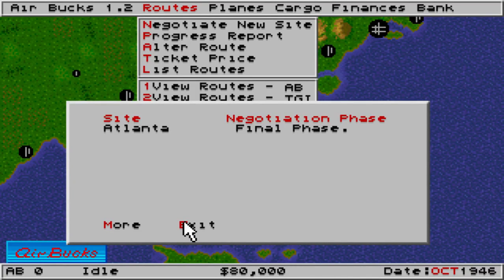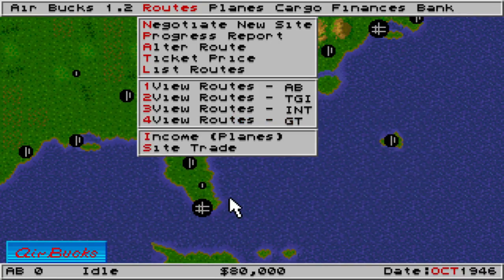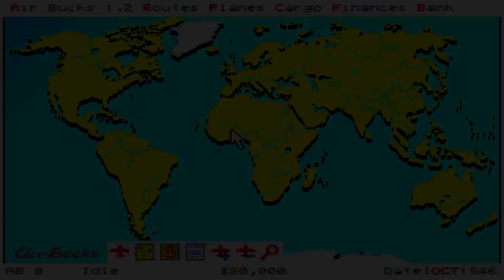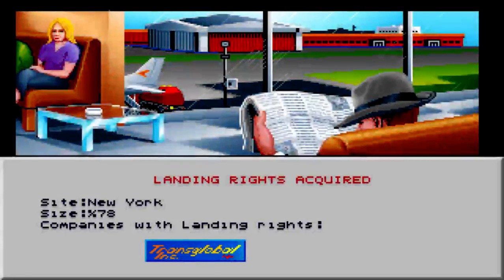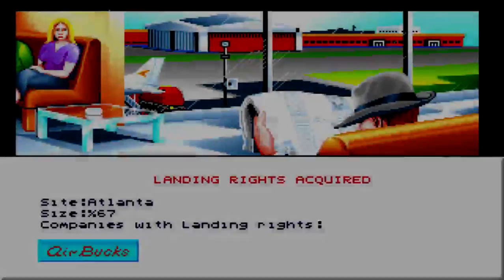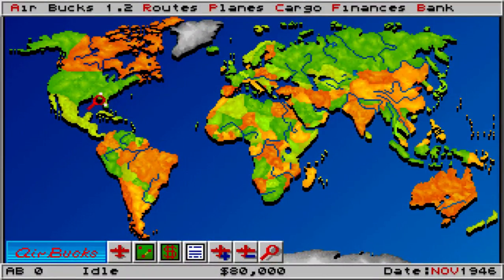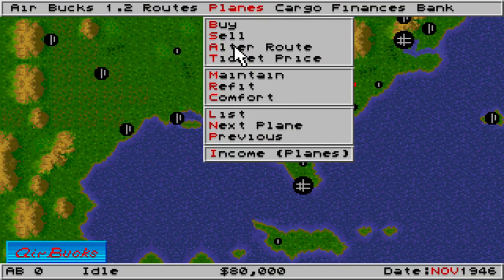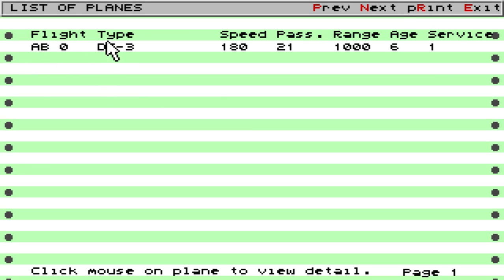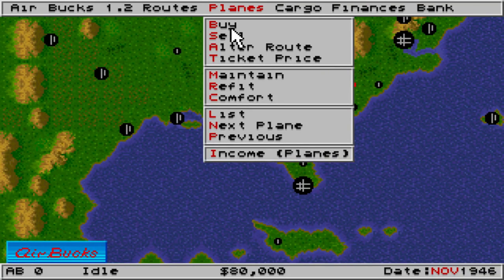You can negotiate for new landing rights every month, and at the same time your competitors will also be trying to negotiate for new landing rights. Some other companies have already acquired landing rights for other airports and are going to start services there. Since we already have a plane — I can show you that by listing the planes — this is the DC-3, and here is its speed, passengers, range, how old it is, and how many services it's offering at the moment.